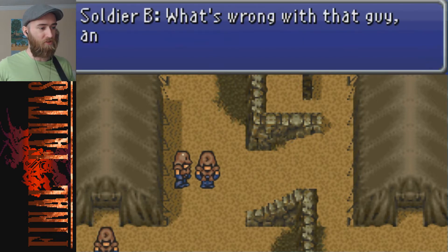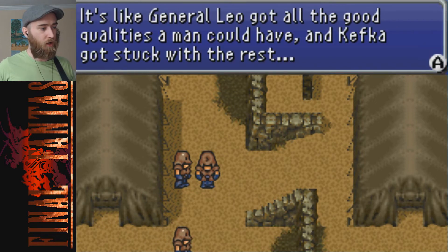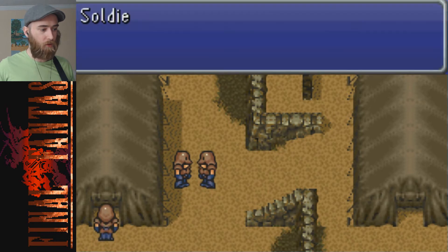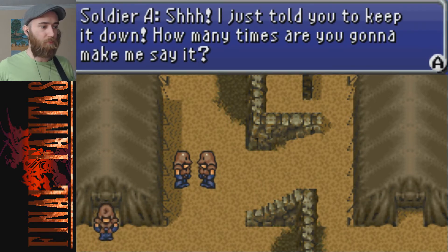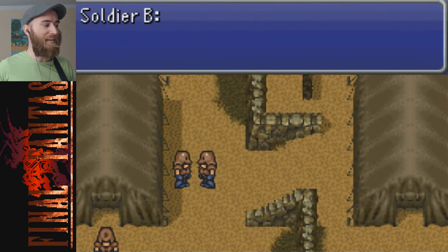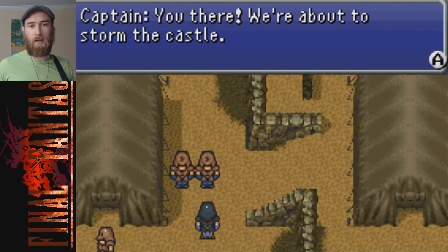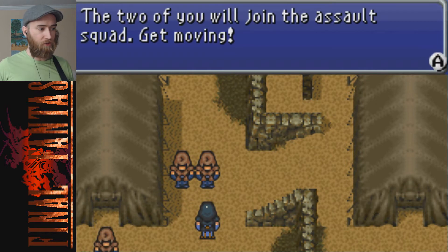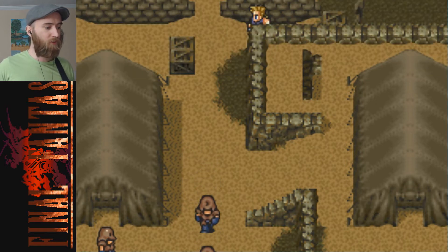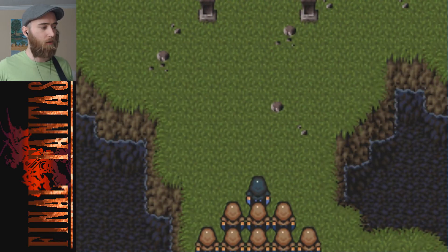The soldiers mutter: 'What's wrong with that guy anyway? It's like General Leo got all the good qualities a man could have and Kefka got stuck with the rest.' 'Keep it down - you've got to be more careful. General Leo may be a decent man but Kefka, that guy is twisted.' Oh yeah, oh yeah - if you're Canadian you might have gotten that reference. 'You there - you two will join the assault squad, get moving.'